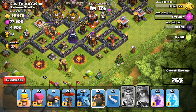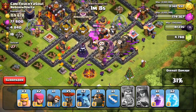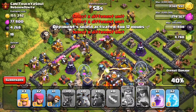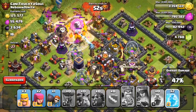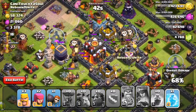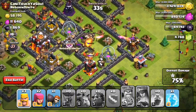From here you can either get the guaranteed two star by attacking from one side, or go for three stars and try to drop your lava hounds on both sides and split apart your balloons and minions. I'm going to drop my lava hound and balloons on one side and got a little greedy dropping my other lava hound towards the top. This is actually a really good base to attack — his inferno towers are set to single target, which is way better for my balloons so they don't get melted all at once.